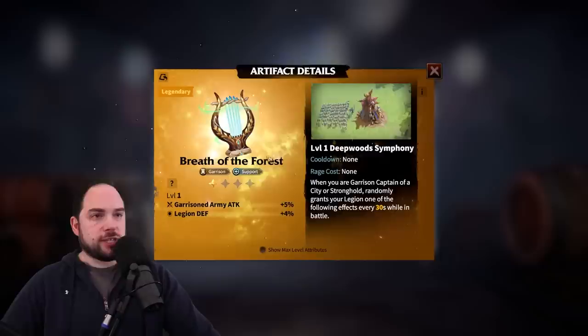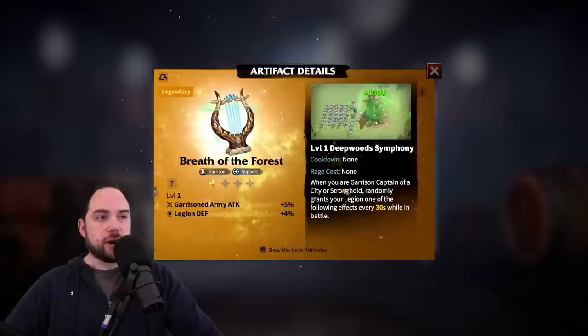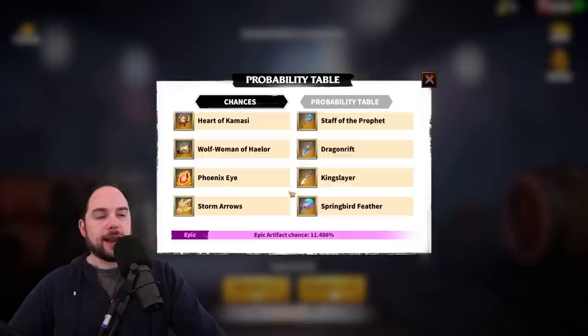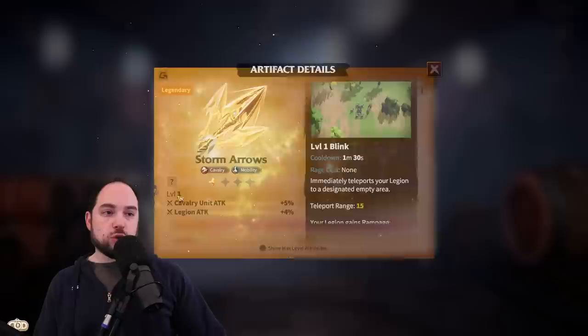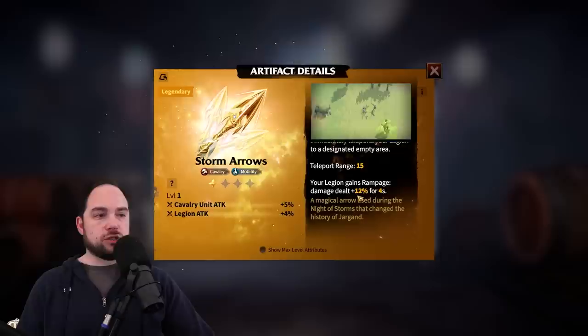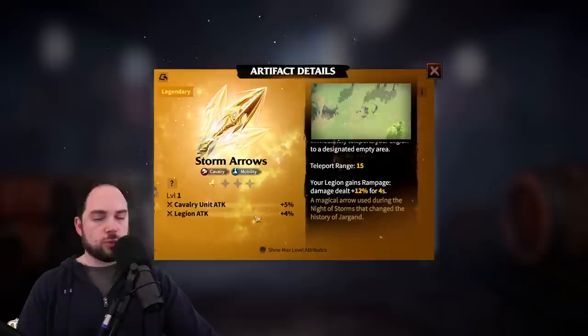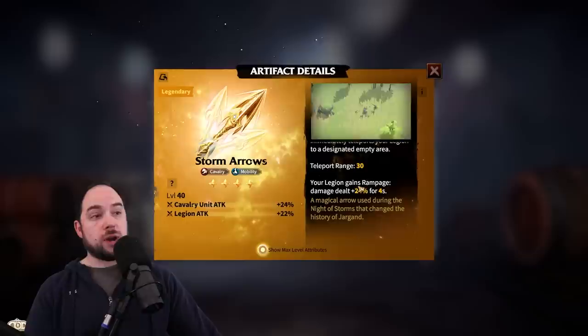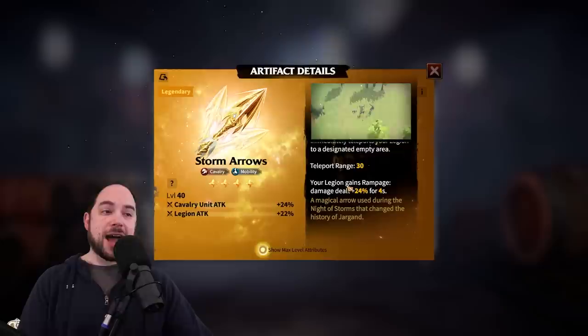The Deepwoods Symphony from Breath of the Forest benefits you when garrisoning, and the Blood Blade Banner gives you a benefit when rallying. Trying to focus on field play, I'll give one more honorable mention: Storm Arrows. It's a cavalry item that literally lets you blink to a specific location — you teleport there and your legion gains Rampage, 12% damage for 4 seconds after the blink. Maxed, that's 24%. Closing the distance with cavalry can be tricky, so this makes it a lot easier. It even doubles the teleport range at max skill level.